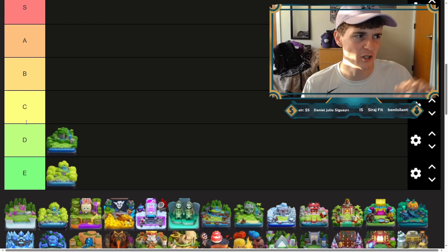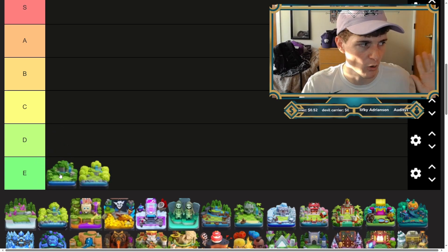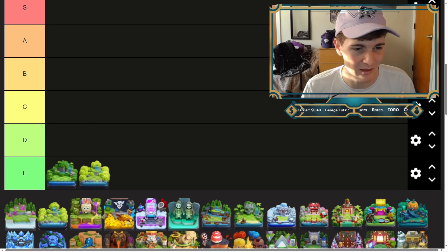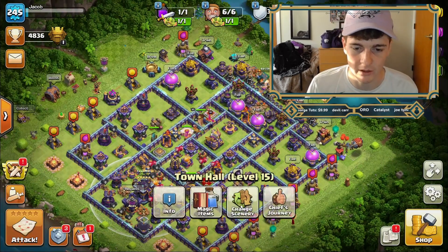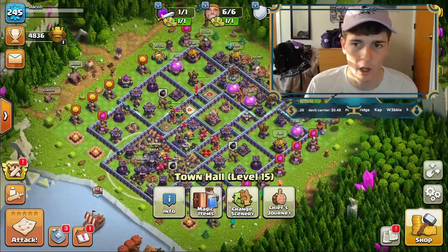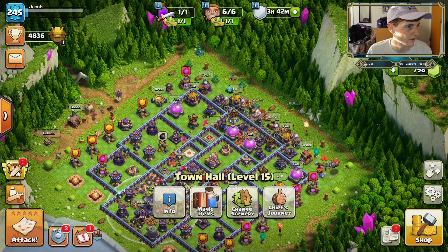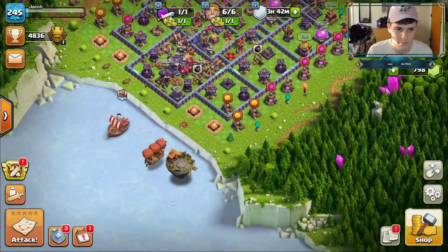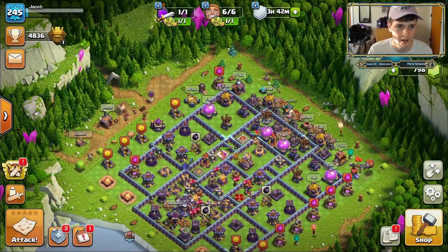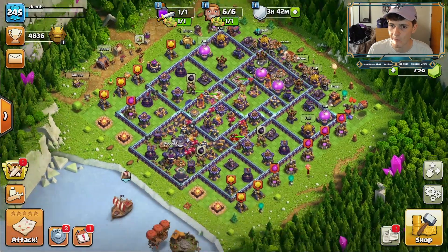There probably won't be very many E skins, so actually going down to E. The waterfall is kind of nice. Now we are going to the magic scenery — these at the beginning are all free sceneries that we get for basically leveling up to a new town hall. Let's go over to the magic scenery. It's fine, but I feel like this white ice cap over here is just kind of strange. There isn't really much of a terrain difference; I kind of like these big sculptures over here.